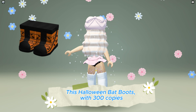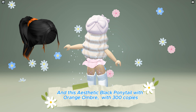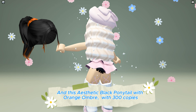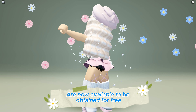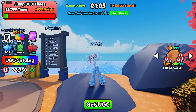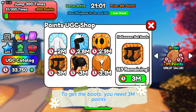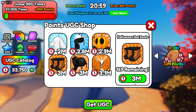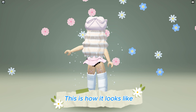This Halloween bat boots with 300 copies and this aesthetic black ponytail with orange ombre with 300 copies are now available to be obtained for free. To get the items, search and join the Play for UGC game and open the UGC shop. To get the boots you need 3 million points, and the same amount for the hair. This is how it looks like.